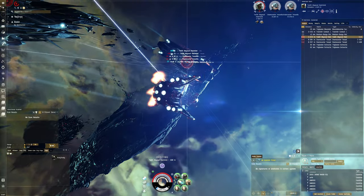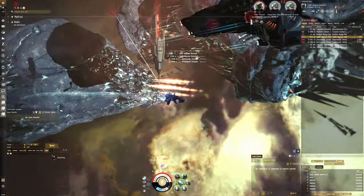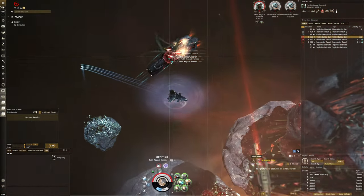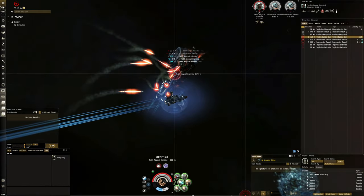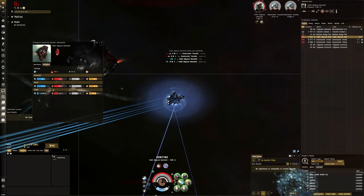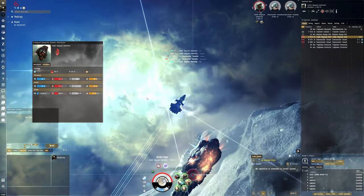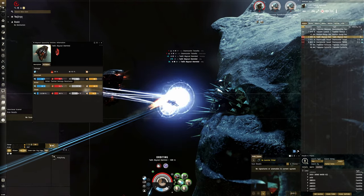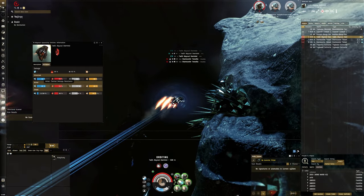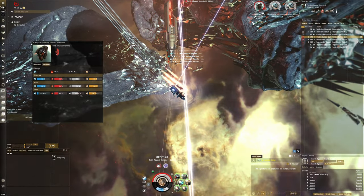I'm going to orbit this guy, orbit right there. We can just burst him down with missiles. What's his resist profile here? Good, it's EM and armor. Maybe thermal is also good, but I still think even considering the weather effect, EM will probably be better.